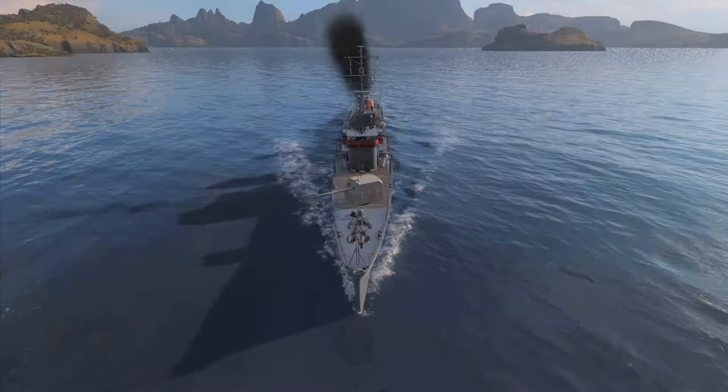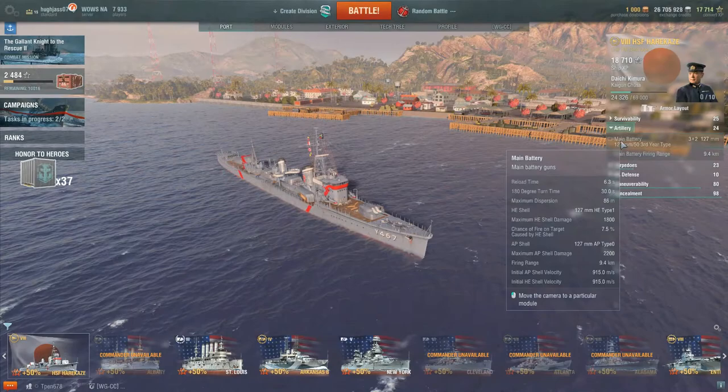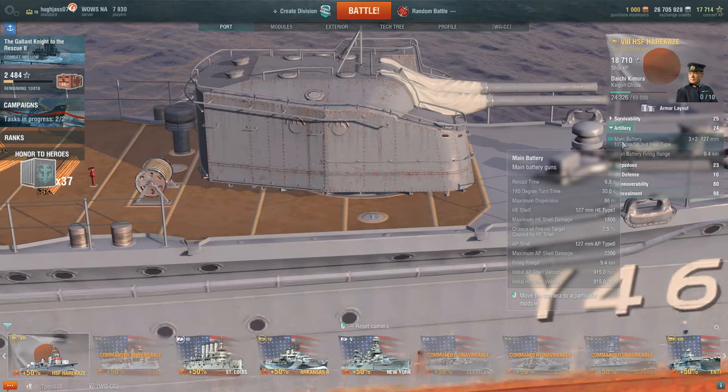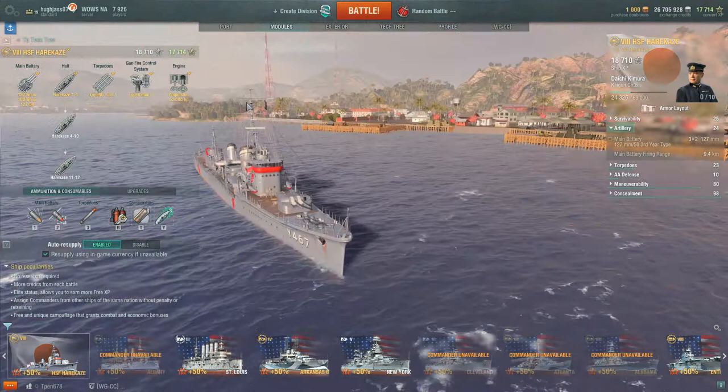None of the three hulls give any advantage in survivability, as the ship remains at 13,300 hit points — incidentally the lowest in its tiered group. If you choose to stick with hull number 1, you will have the weakest AA abilities of the three setups with a rating of just 10. You will mount the Japanese dual mount 127mm gun turrets, which are slow to rotate, with a fairly slow reload of 6.3 seconds and a dispersion figure of 86 meters on its 9.4 km surface firing range. These guns are not dual purpose and do not contribute to Harakaze's AA defense.